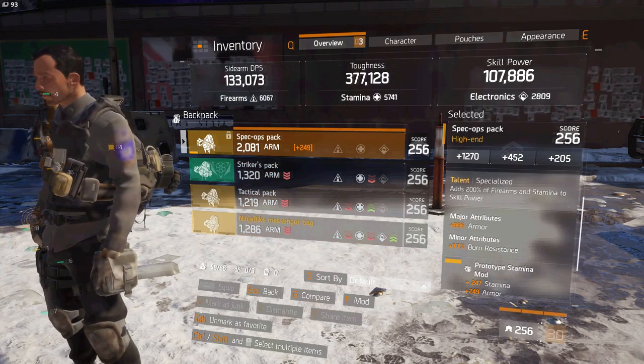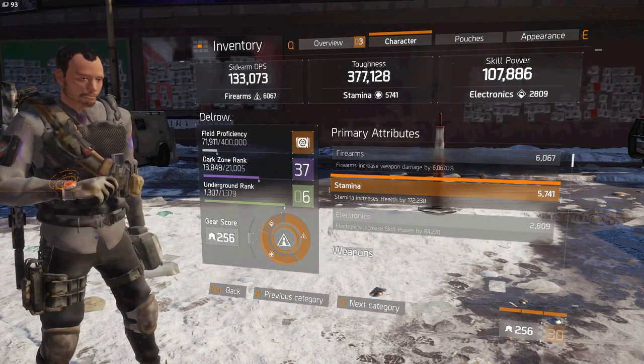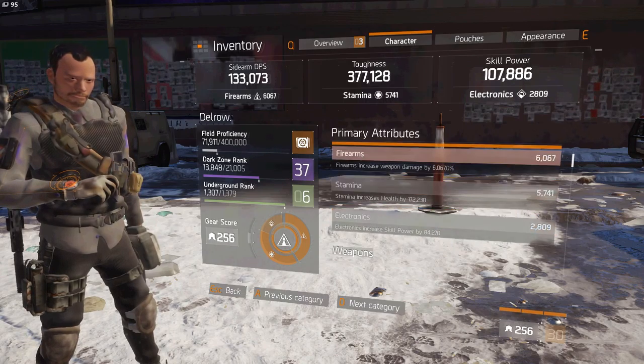Alphabridge holster, 12,000 all across the board. Character stats: we got firearms, stamina, electronics — you can see those stats.